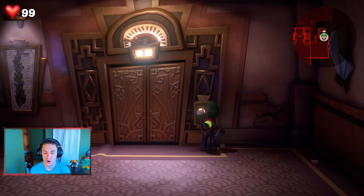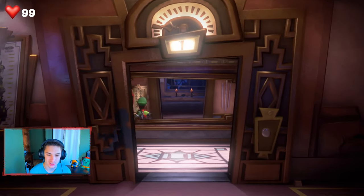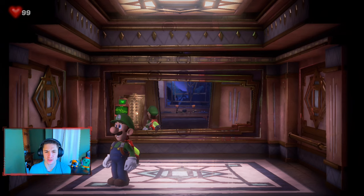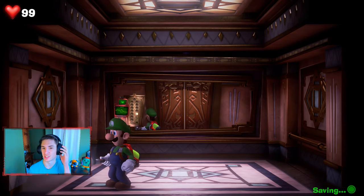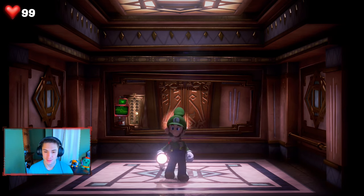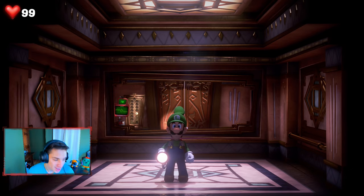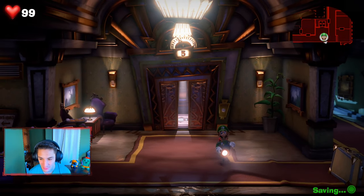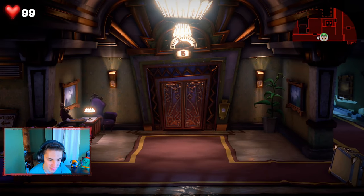We head back into the elevator and make our way up to the fifth floor to finish up this episode and collect all the gems there. After this, the third floor will be our next main story mission — that's what Professor E. Gadd told us. Seriously, I hope you guys are enjoying this content — smash that like button, it means a lot and lets me know what you're enjoying. This is a longer episode but we had a lot to do.